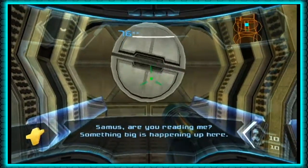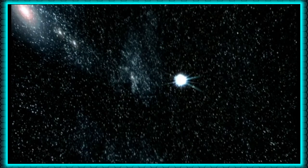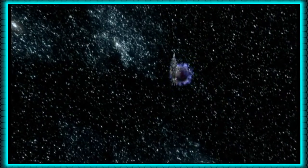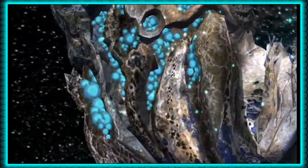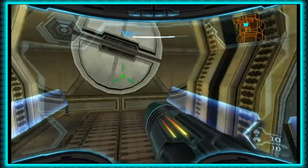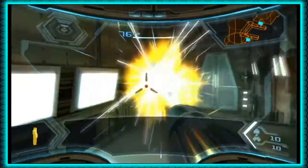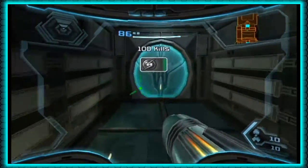Samus, are you reading me? Something big is happening up here. It's a rock with tentacles — and I recognize that blue stuff. Samus, it's heading right at you. That's why the pirates disabled the defense system — they intend to smash this thing into Norion. Get that cannon back online or everyone down there is as good as dead.